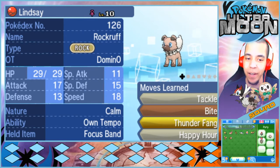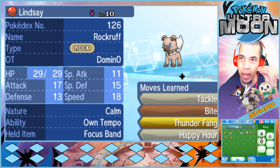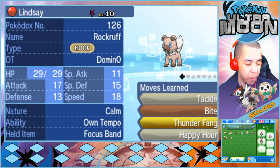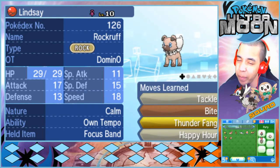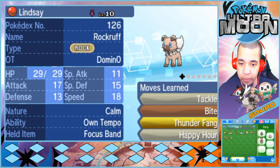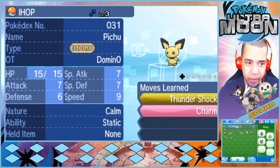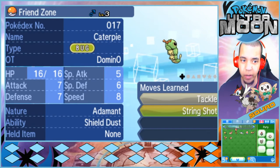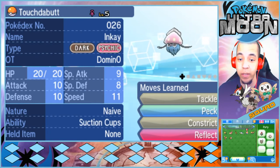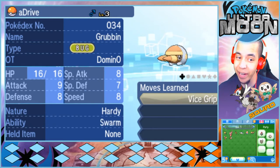This is the special Rockruff. I'm not sure how long I'm going to use it, but with this we can at least have three members on the team. I think what I need to do is at like 5 o'clock in-game time, level it up to level 25, and then it evolves into Dusk Form Lycanroc. We've also caught: Ihop the Pichu, Blonde the Slowpoke, FriendZoner the Caterpie, Mine the Wingull, Touchabutt the Inkay, Shame the Croagunk, Don the Bunnelby, and A-Drive the Rubble.